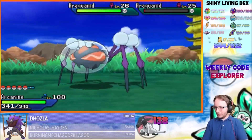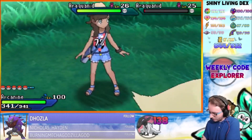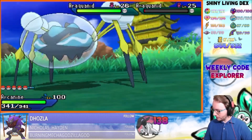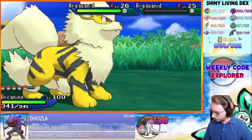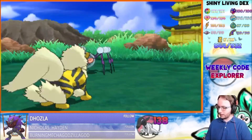My SOS hunting is done once I catch it. I need to paralyze it though — oh, I can't be switched out. What move did it use? Okay, so I don't know what move it used to trap me, but I guess we'll have to deal with it.